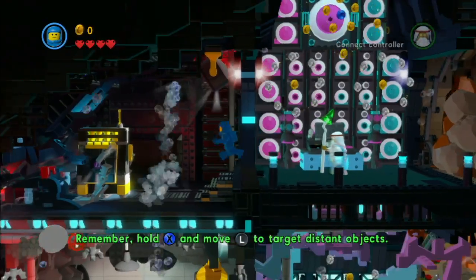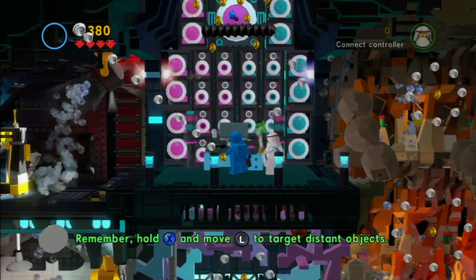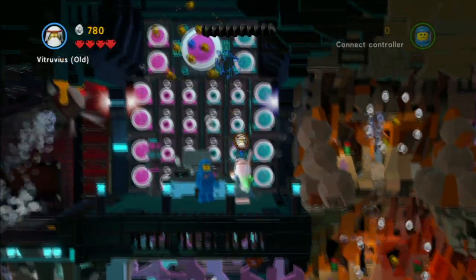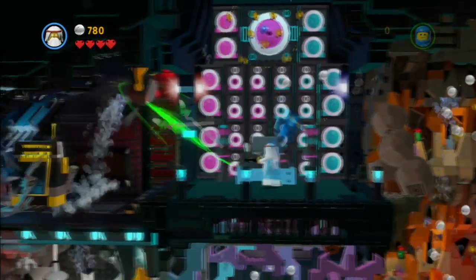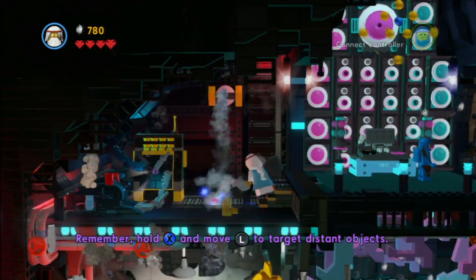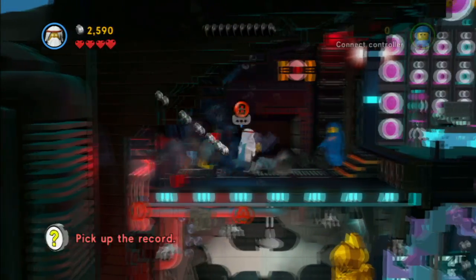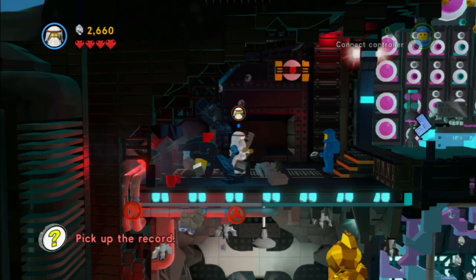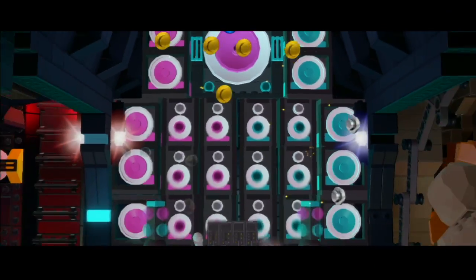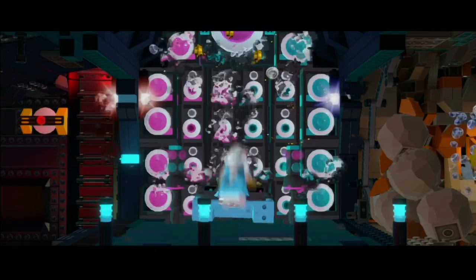The Lego Movie video game walkthrough. This is going to be the 8th or 9th level, The Depths. This is what happens when you try to skydive with a submarine — it hits the ocean and disintegrates below the water. It's probably not a good idea to make a submarine out of rainbows and clouds and then expect it to keep you alive deep below the surface. It's falling apart because it's only made of sunshine and happiness, and that does not keep water from drowning you.